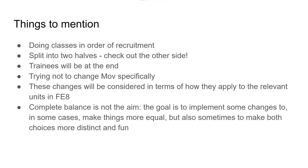Lastly, we're not aiming for complete balance here. Our goal is to make changes — usually to make things more equal, but often to make choices more distinct and fun. There are some classes where there's no great way to make them balanced without turning them into the same class. Especially since we decided not to change move, there's only so much you can do to balance things out entirely. So we might as well try to make it more fun, keeping some distinctiveness for each class even at the cost of balance.